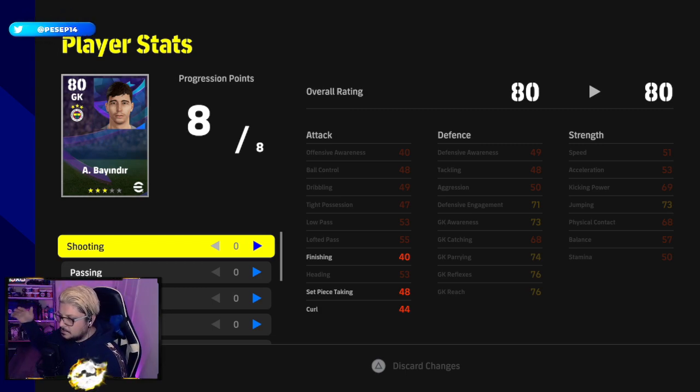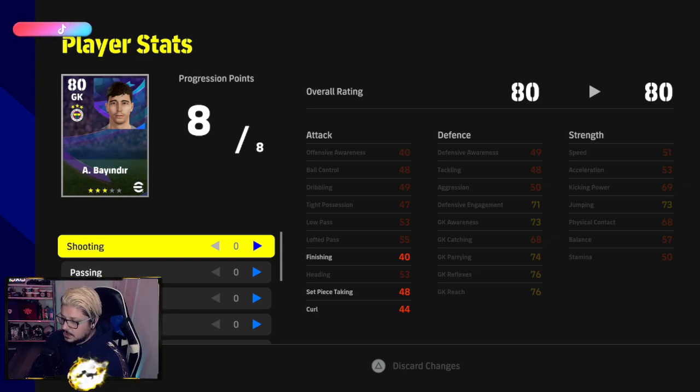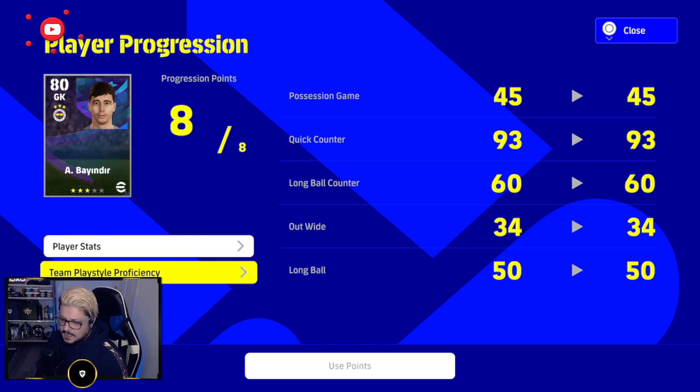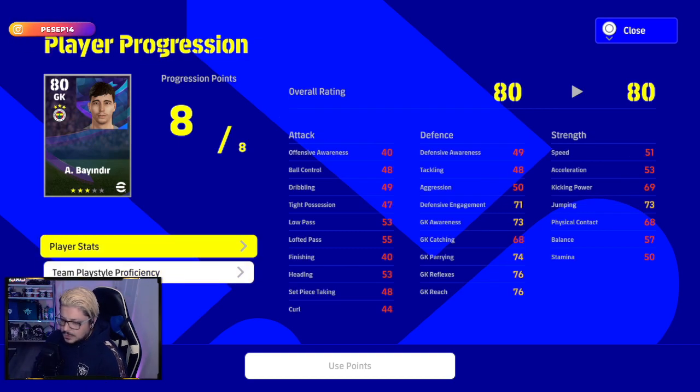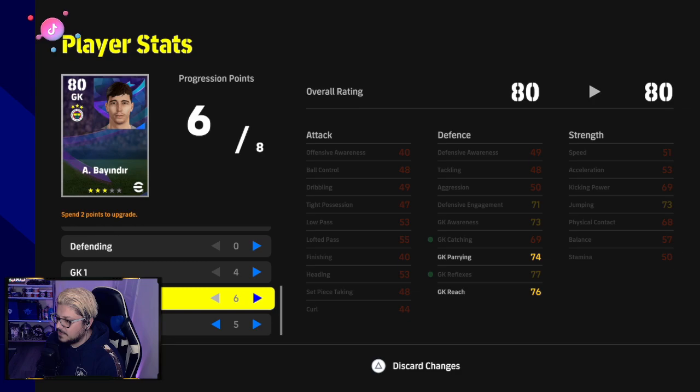The higher-rated and higher-price manager you buy, the fewer points it takes to make players adapt to the manager's tactic. For example, Allegri has 80 in counter-attack but Klopp is 87 — Klopp costs half a million, but with him it takes fewer points to adapt to counter-attack. Don't buy cheap managers for 10k or you'll spend too much XP adapting players to your tactic.